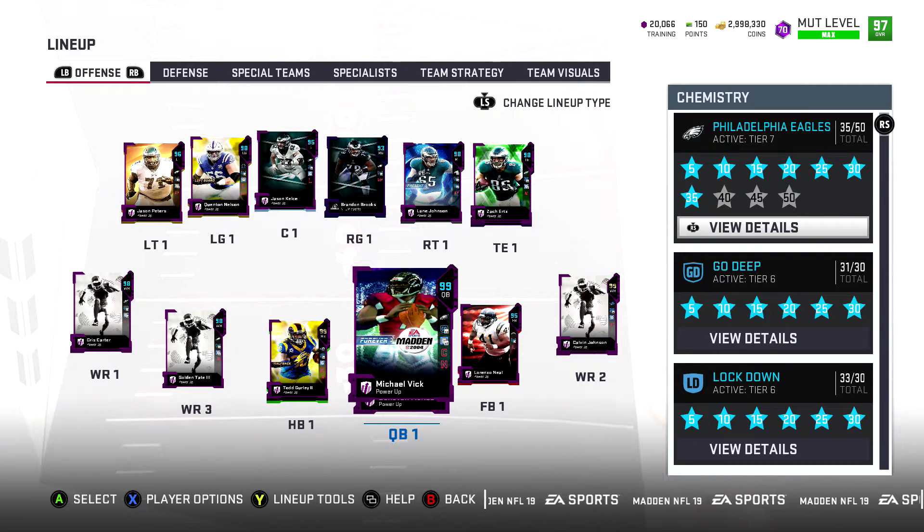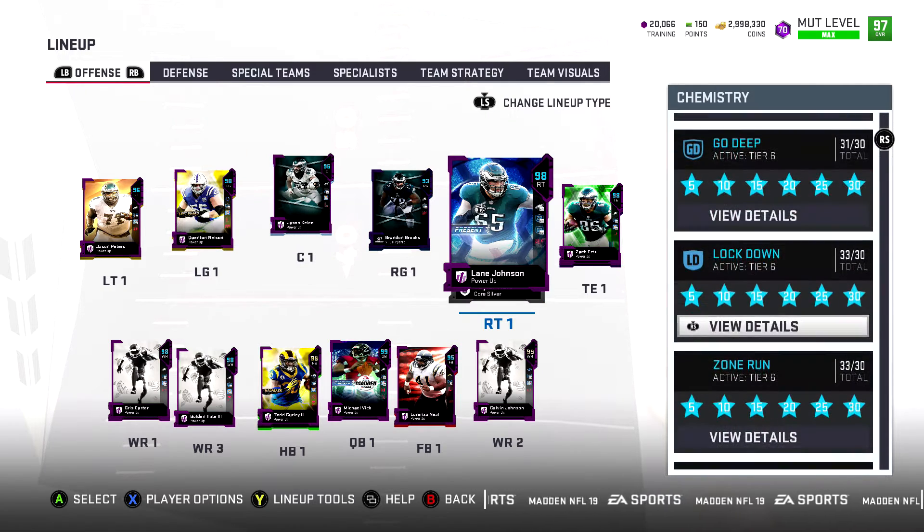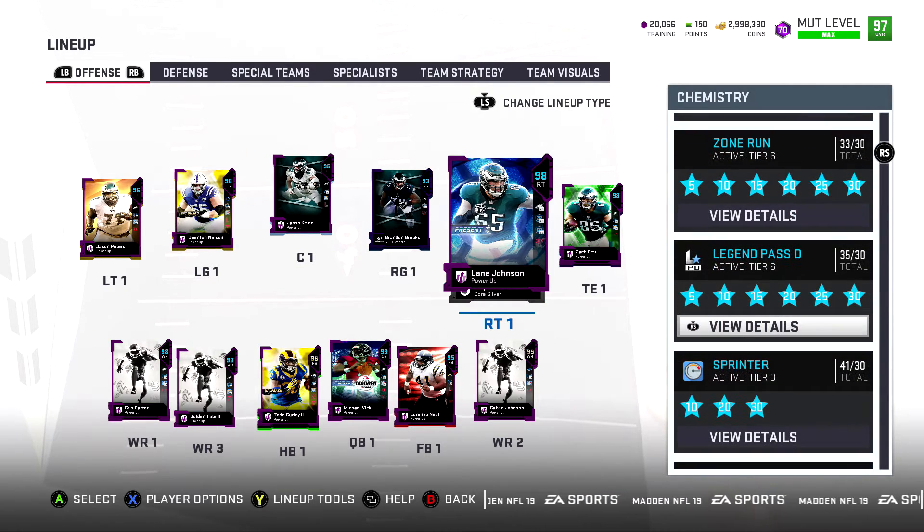What is up guys, we are back. I've been wanting to do this video for a while, I'm really excited about this one. Can't wait to show you guys the squad. We're gonna start with our chemistries — as you guys can see I got the 35 out of 50 Philadelphia Eagles. All my backups are Eagles. Go Deep maxed out, Lockdown maxed out, Zone Run maxed out. 35 out of 30 we got the Legends Past fully chemmed out — that gives all my defenders a plus one in speed.